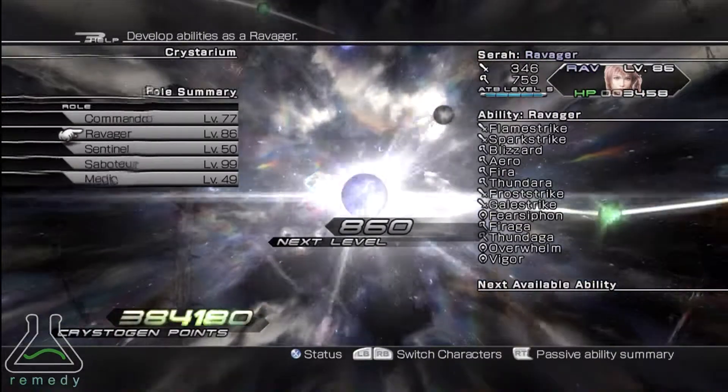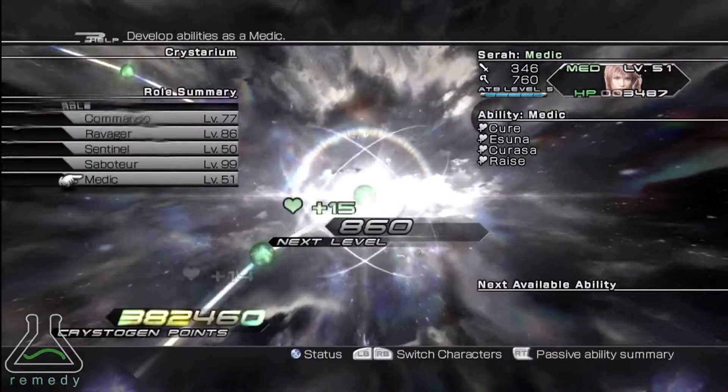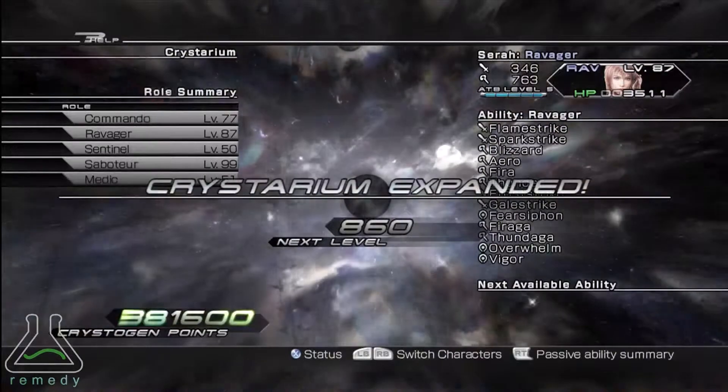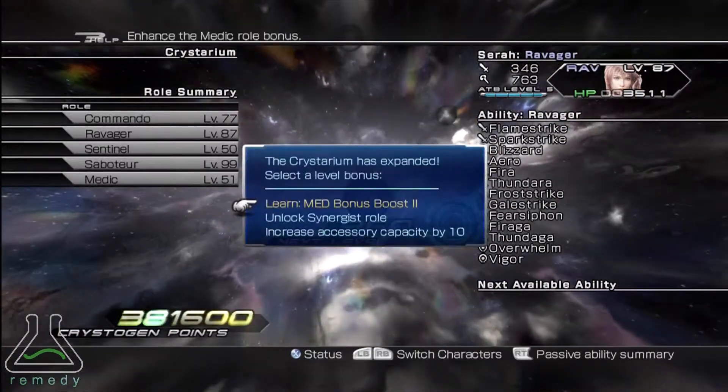We are going to add 9 large Ravager nodes. For her expansion, you are going to unlock the Synergist role.